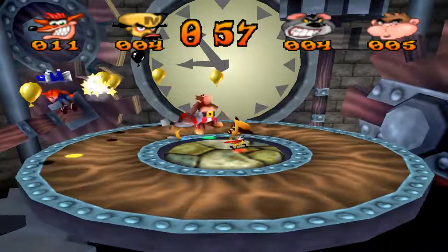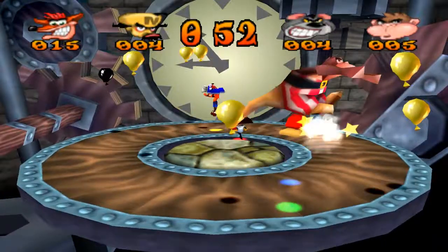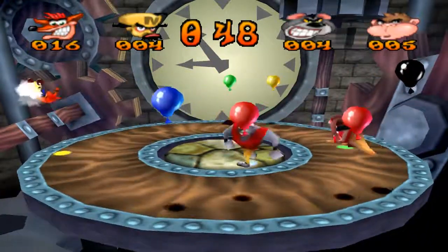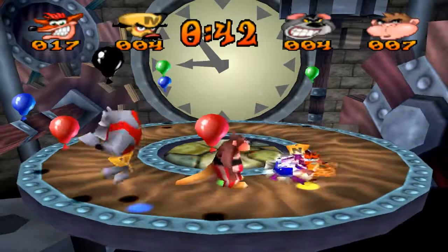I got the Hover Boots, so I can go in any direction. And the funny thing is the AI will still go for different Balloons, but if you touch a Balloon that's not your color, you'll get stunned for a little bit, as you can see judging by the AI — they'll get stunned for a little bit.